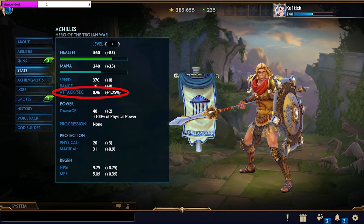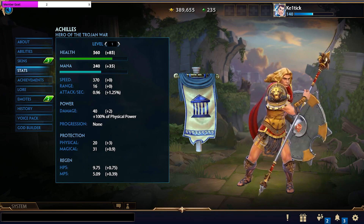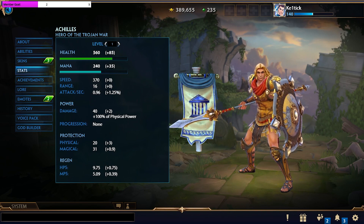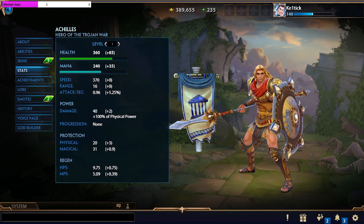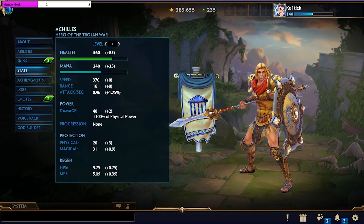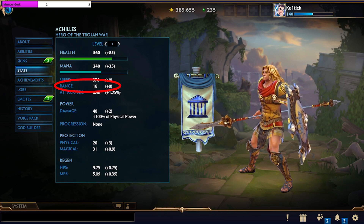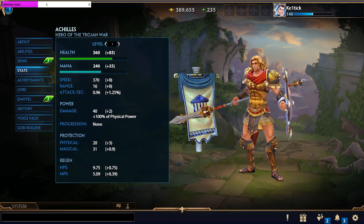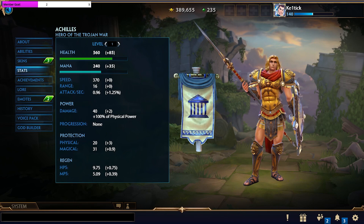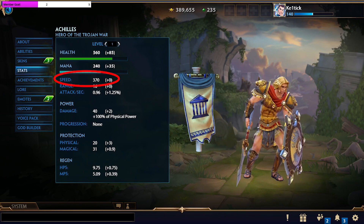Next up is attack speed, which dictates how many auto-attacks you can take in a 1-second period. For instance, a level 1 Achilles can take 0.96 auto-attacks per 1 second. In the same category, we have range, which is your auto-attack's range — how many in-game units away you will be able to land an auto-attack against your opponent. Next up, we have speed, which is how fast your god will move on the map.